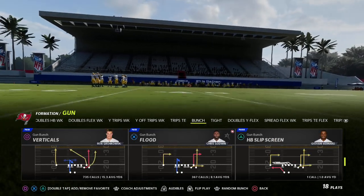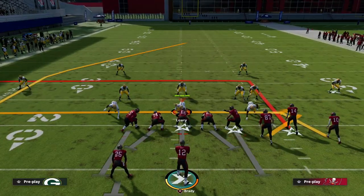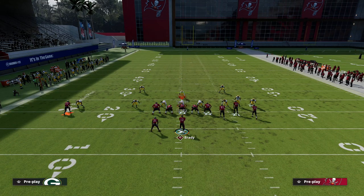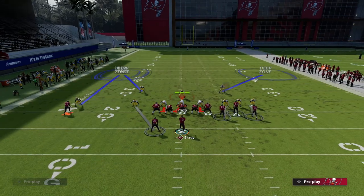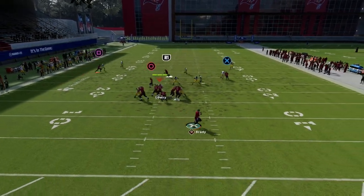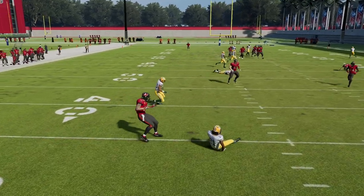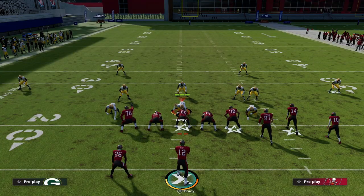We'll use flanker drive. The post route — even the high route master version — gets open normally. But if I put this guy in an outside quarter, pass commit, and shade inside, watch how he plays the post route. He still gets a jam but look — he doesn't get burned at all and plays it perfectly across the field. That's a next-level adjustment you can use in a really productive way.